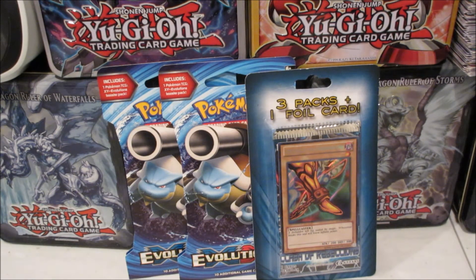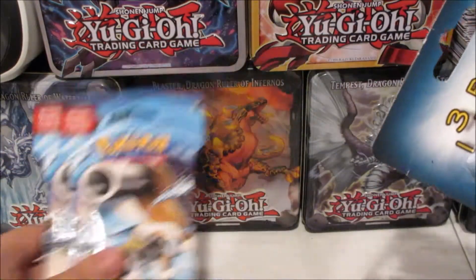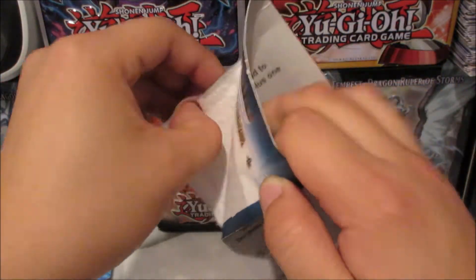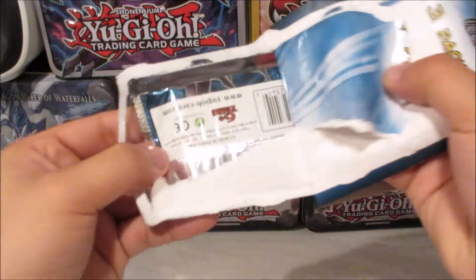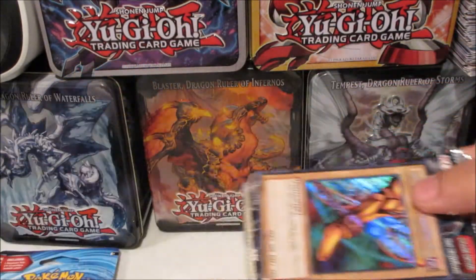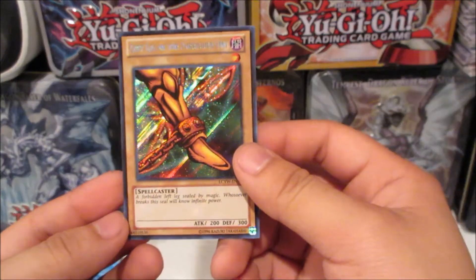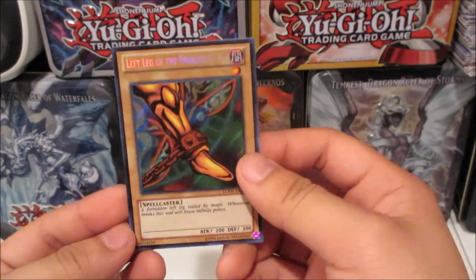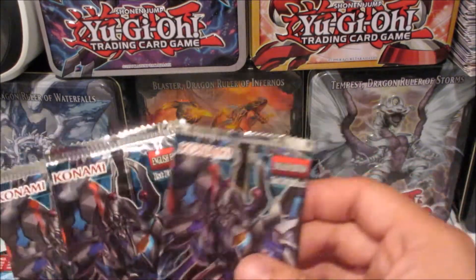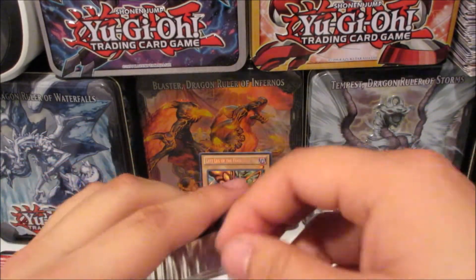We're going to crack into them and start off with the Yu-Gi-Oh! ones first. So we got our promo foil card, Left Leg of the Forbidden One — really nice, really shiny — and we got three packs of Clash of Rebellion, and they are first edition, so that's really nice because we can pull something really awesome.